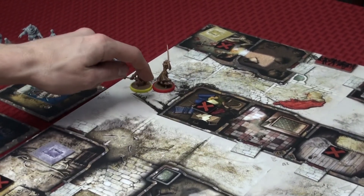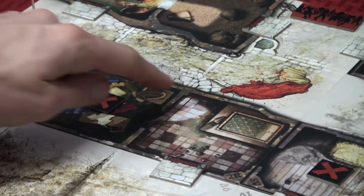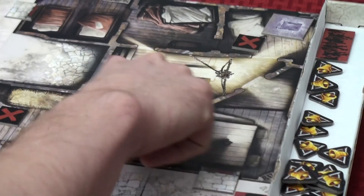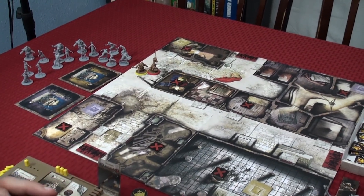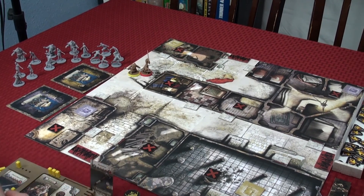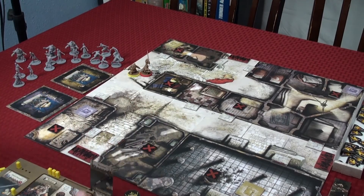We have the street zone up here, a building zone, a room zone, another room zone, and an awkward room zone. Those are zones. Anytime you move, you move from one zone to another zone. For line of sight, you have to be able to see through the different zones.